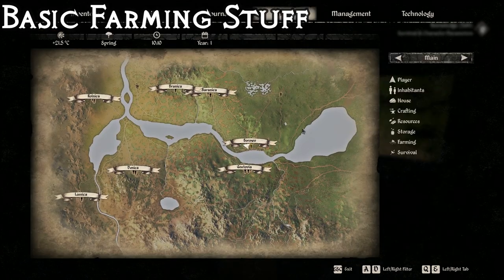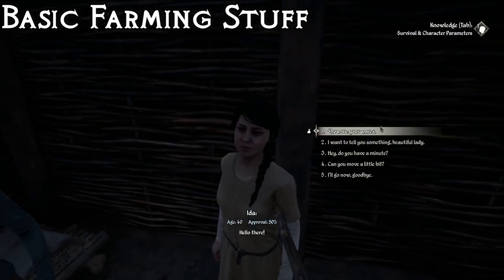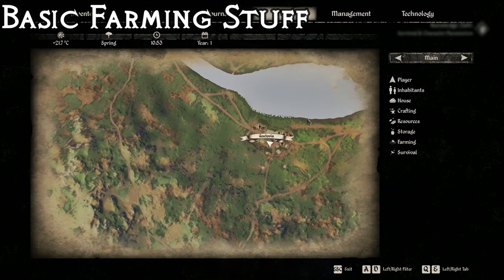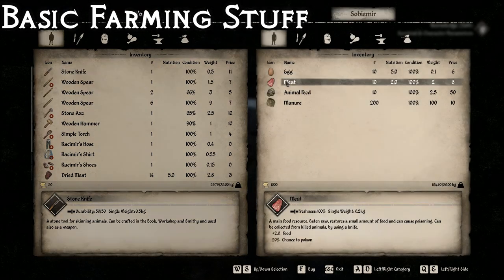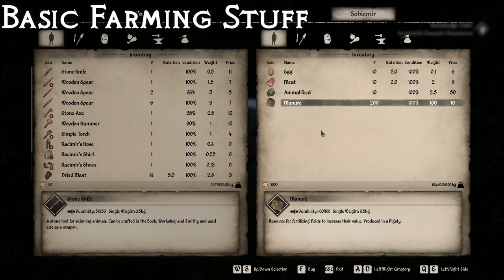While we're talking about basic farming stuff, in the town of Borowow, if you find Ida, you can buy eggs from her - I know that's not wild, but you can. Another great place for basic farming supplies is Gustovia, where you're going to want to talk to Sobomir. From him you can buy eggs, meats, animal feed, and manure. Very important stuff.